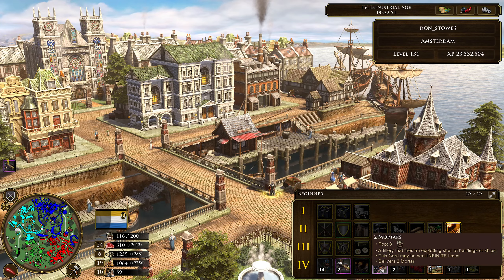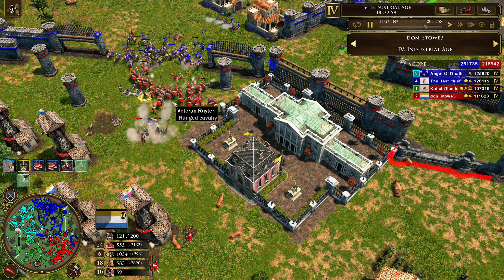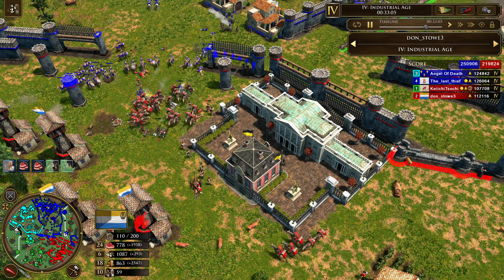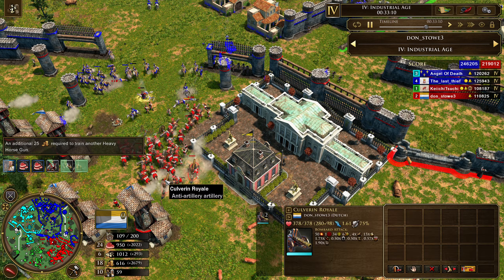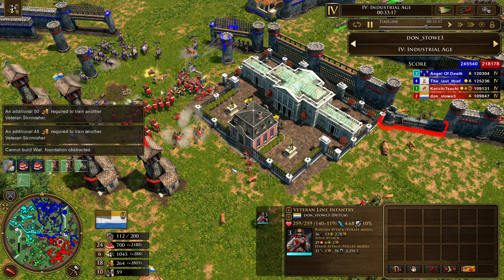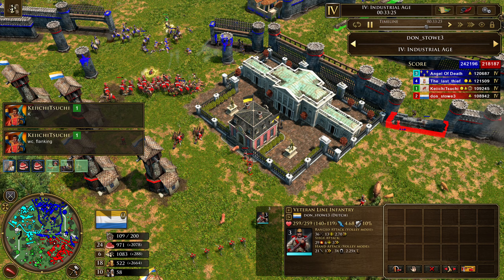Dutch are actually going to budget off some of their military expenditures by shipping in infinite Culverins — they also have an infinite mortars card. If they wanted to keep shipping in mortars to siege without spending resources, they could do that. They can focus on training Horse Riders while Culverins are safely being shipped from the home city. I also like the employment of some of these Veteran Line Infantry — as Dutch you can't train musketeers, so having a musketeer equivalent native to add in is definitely a good help.